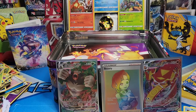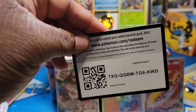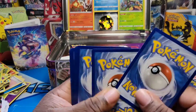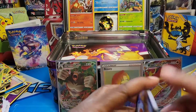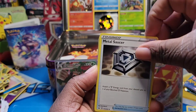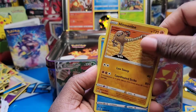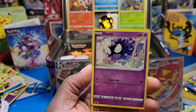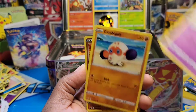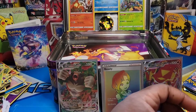The Sword and Shield Dollar Tree pack — I'll take it behind the camera to open it up. I'm not going to keep dealing with opening these things because it is getting difficult. Energy, Metal Scanner, Snorlax, Hitmonlee, Snorlax, Rookidee, Gastly, Confront, Hitmonlee, and Drednaw. All right.